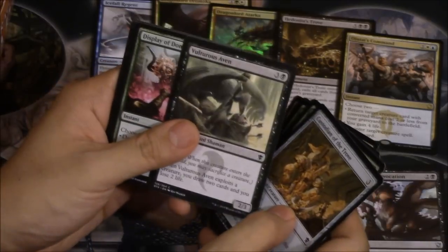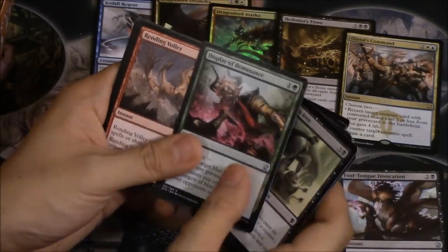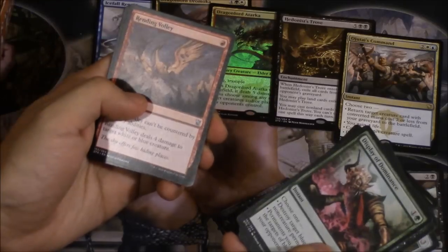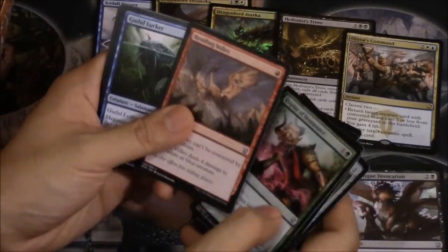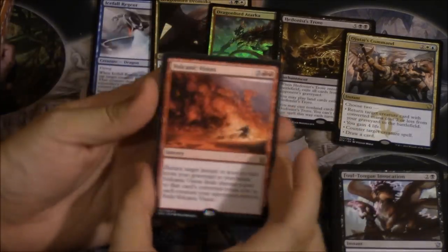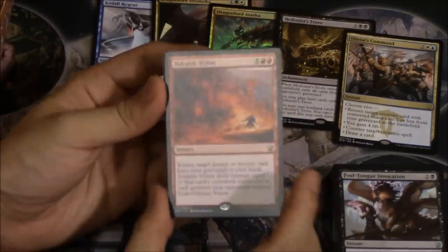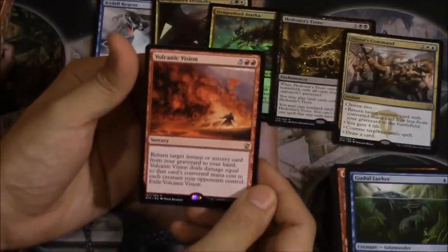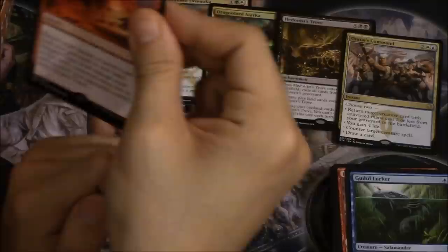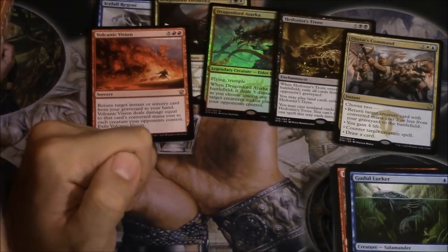Aven — this is one of my favorite cards. I do like these hate cards. Volley — oh, this is another hate card, actually very good against Splinter Twin. Lurker and Volcanic Vision. I've seen this card — it's an interesting card, a little expensive. It kind of looks like Bonfire except you can't miracle it, and it doesn't deal damage to your opponent — each creature your opponent controls, but not your opponent directly.